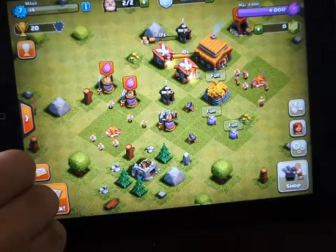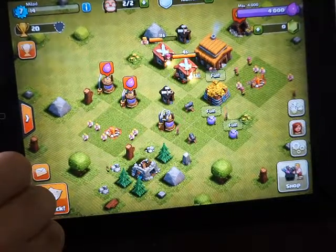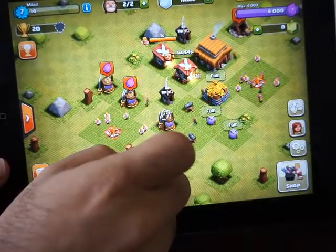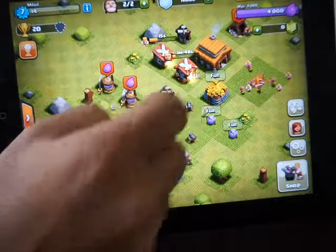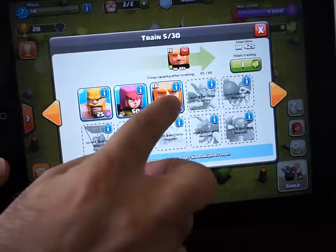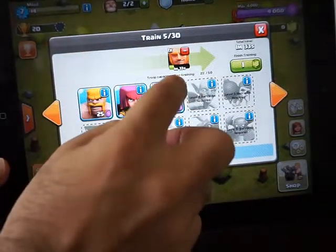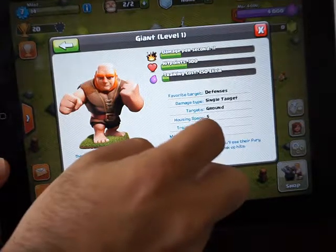I think I can attack the other mission, but we wait one minute. We go to attack because I want to show you the big troop in the game. If you want to know the name of the troop, you can click on this information button — this one is Giant, level one.